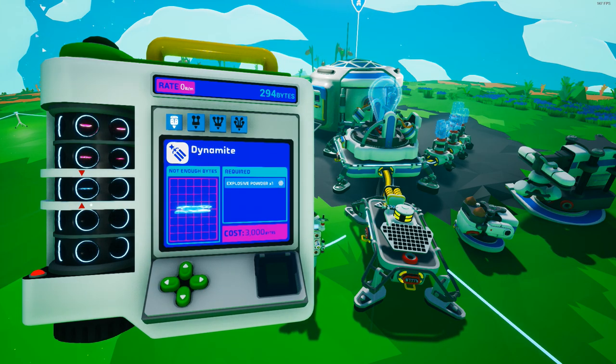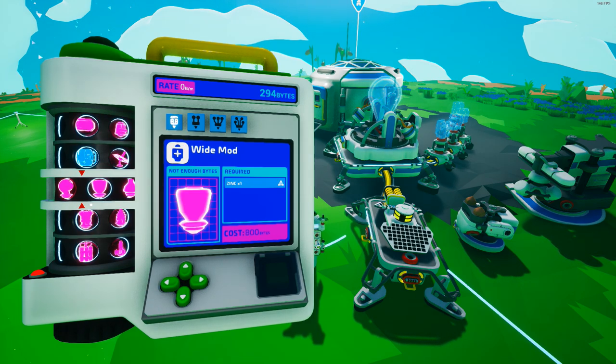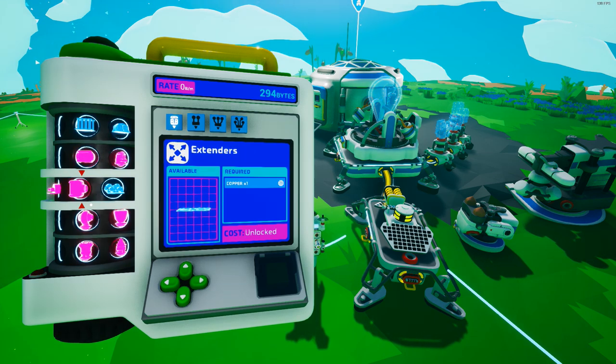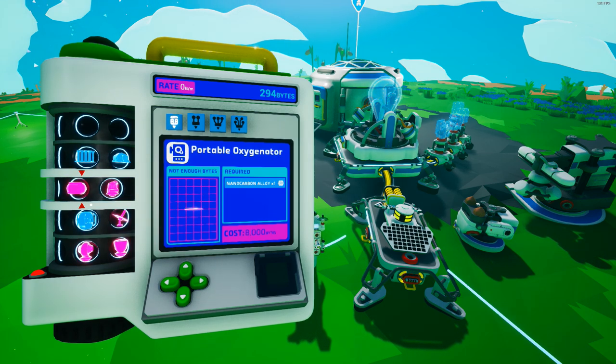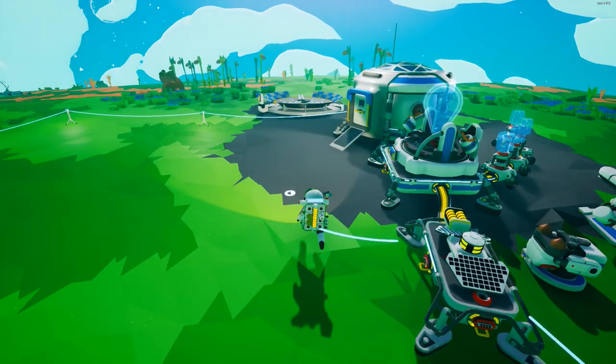There's dynamite. We can do a small printer. Fireworks — we don't need fireworks. Drills, mods, all kinds of mods through there. Solar power. We might want to do some running around and seeing what is actually around to mess with.